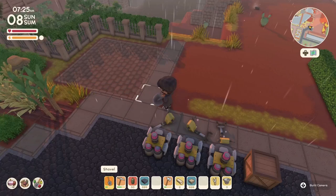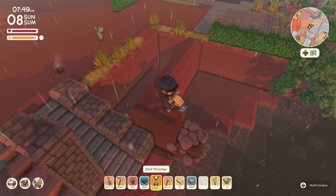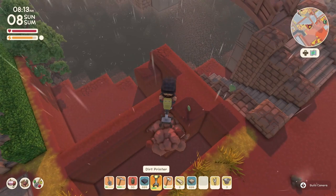Hello everyone, welcome back to the channel, this is Jersey and we are playing Dinkum today. What we are going to be working on is something new, something unexpected, because that was not the plan I wanted to do. Originally in the previous video we were talking about the area I'm working on — we were going to make it like a little farm on the side, coming down and working our way towards John.